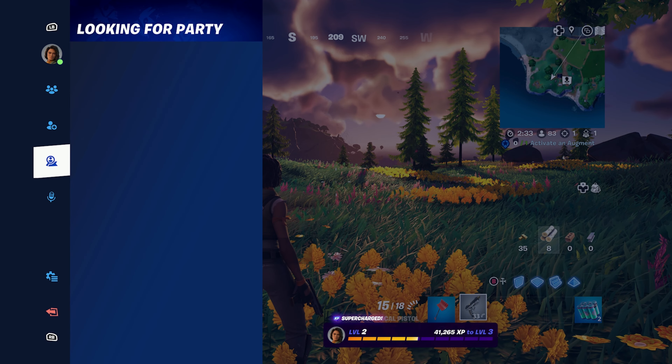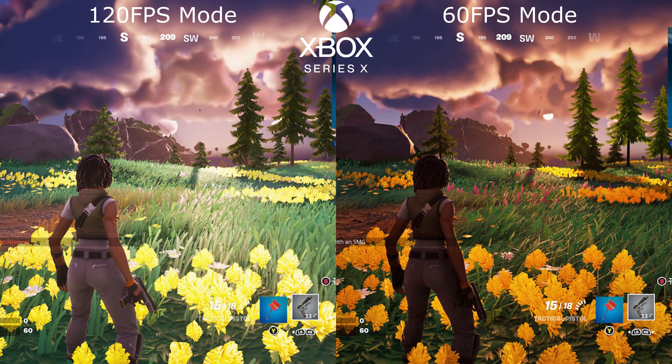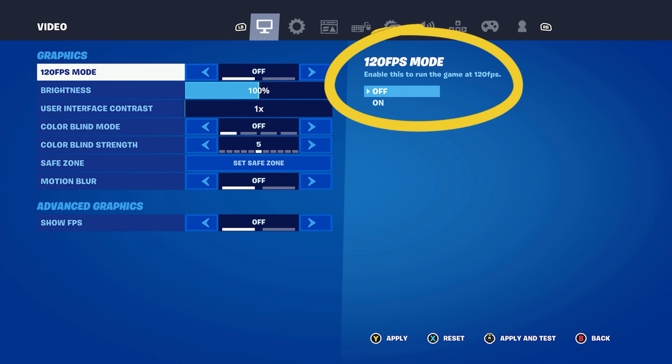The only downside is that the new graphical features in Unreal Engine 5.1 are only present when you play the game in the 60 hertz or 60 fps mode. I tested the game on the Xbox Series X but it should be exactly the same on the PlayStation 5. Just disable the 120 hertz output and you're good to go.